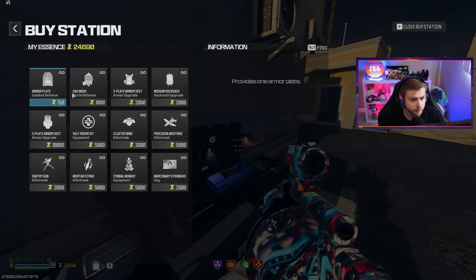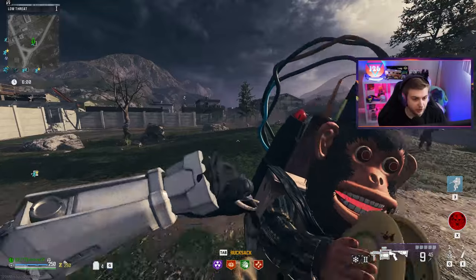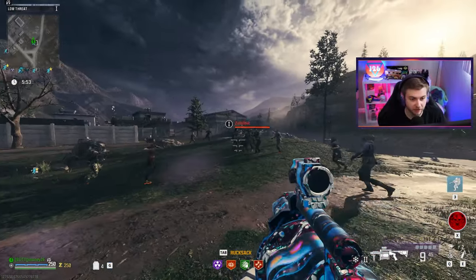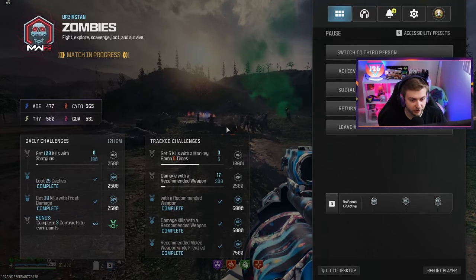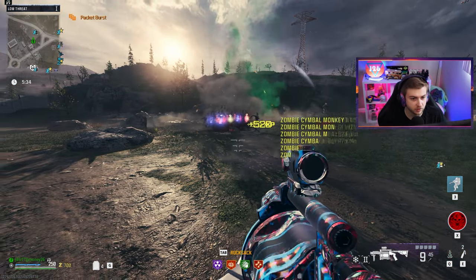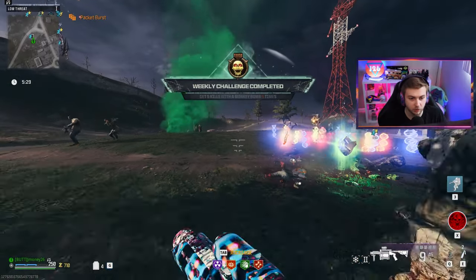Wait - can you buy monkey bombs from a shop? Why didn't they just say that? Now we should be able to get the monkey bomb challenge done. That looks like way more than five zombies and it should do enough damage. We got like 15 kills there, accounting for multiple. We should have it done right here. Insane amount of kills - show me the challenge.